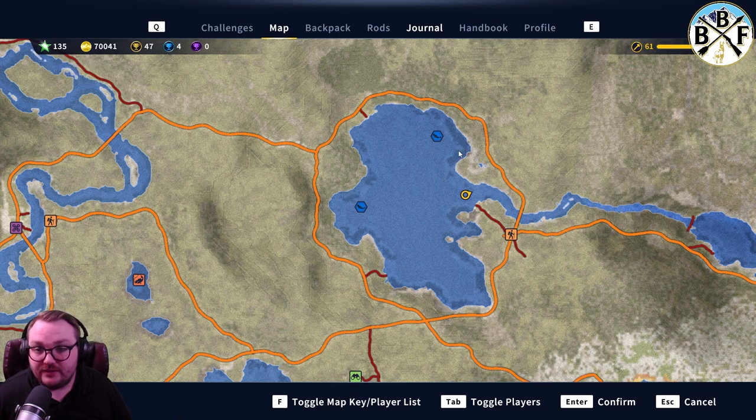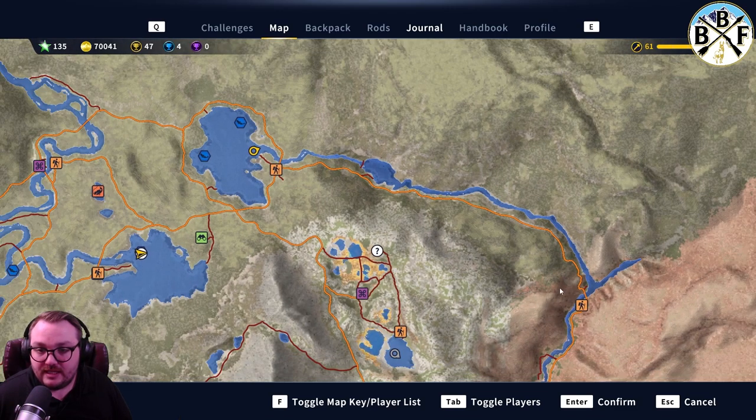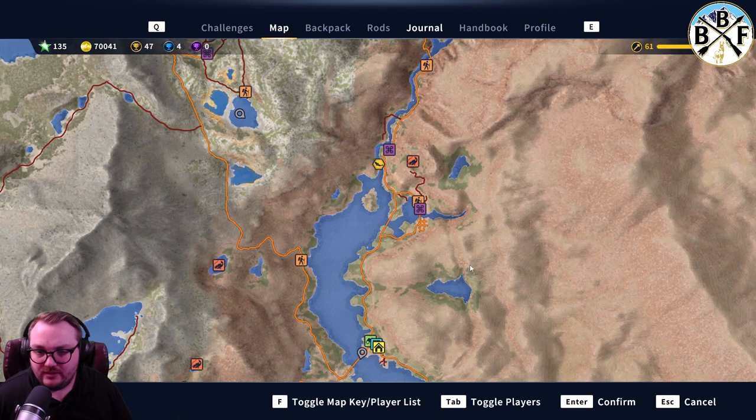On this side of the lake, by these lilies, is another good tiger muskie diamond spot. There is also a spot over here on the resource hub help sheet for the Angler official Discord that says it's here.